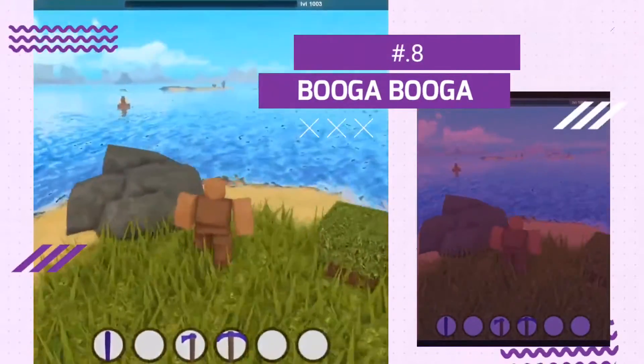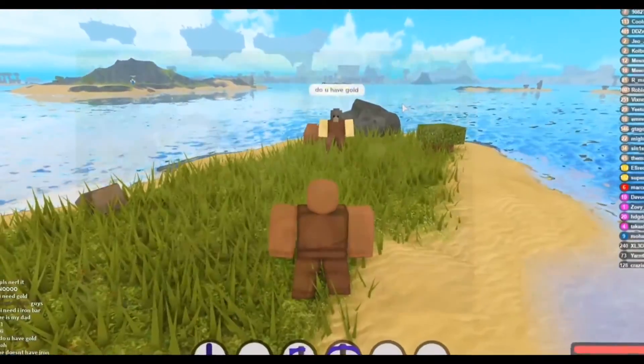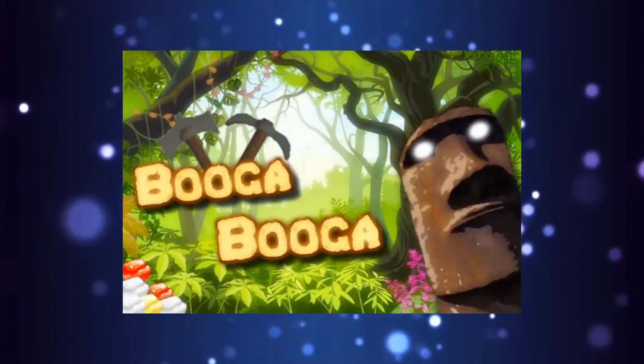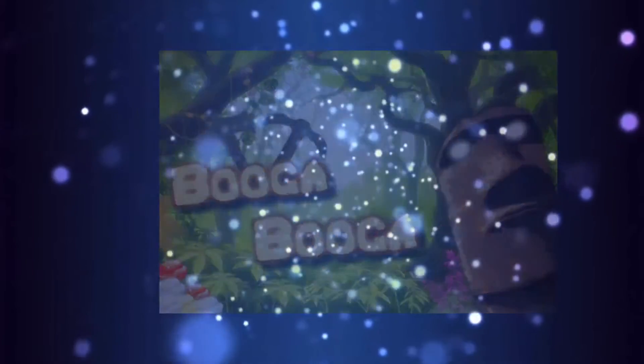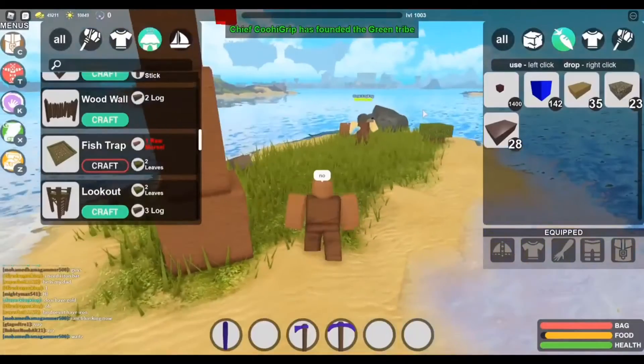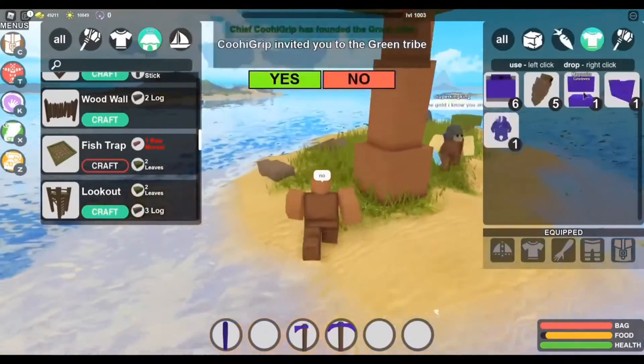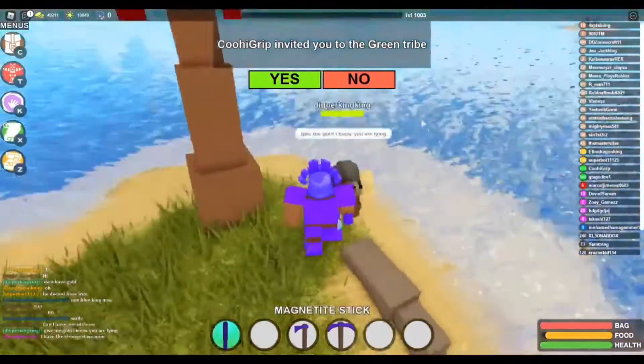Number 8: Booga Booga. Booga Booga is a multiplayer game that puts players on islands, allowing players to create their own tribes, build bases, and raid each other's homes. Booga Booga contains some unique mechanics, like floating islands that can only be reached by vines. The vines can then be cut, giving the player sole access to the island until they grow back.